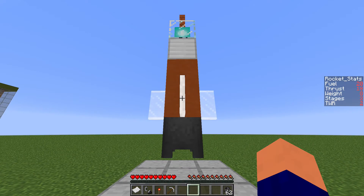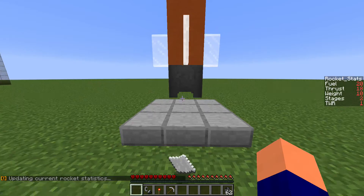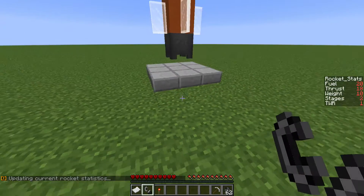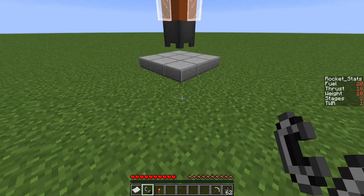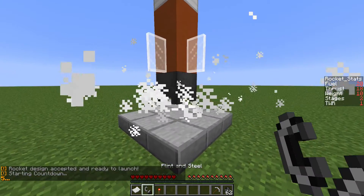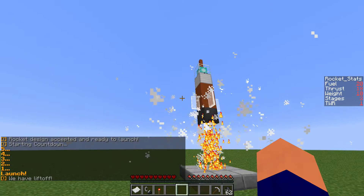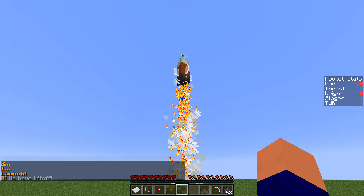We have a rocket here — let's make sure we've got those stats updated. To launch a rocket, all you've got to do is grab a flint and steel and throw it on the ground. It should accept it and then launch, if it is a valid rocket. Rocket design accepted — launch is going to count down: three, two, one, launch. And there we go — we have liftoff, and that will now fly into the sky.